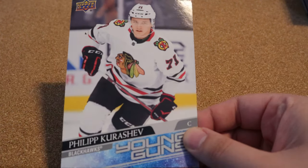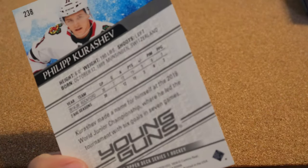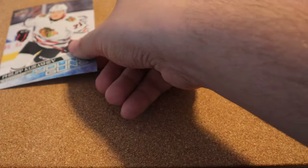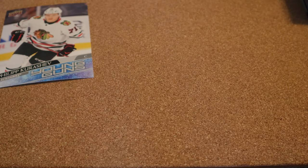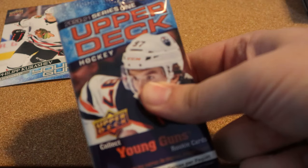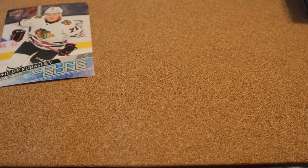For the jumbo Young Gun we have Philip Kurashev — probably butchered that — Chicago Blackhawks, not too bad. The last one I got was an Ottawa Senator, so that was really cool. Now we have six packs to go through, which is why we're doing two blaster boxes in this video to speed things up. We're looking for that Alexis card, hopefully we can get it.